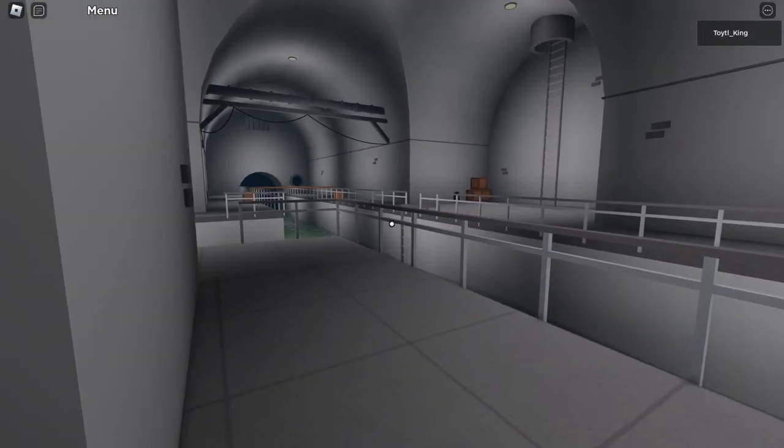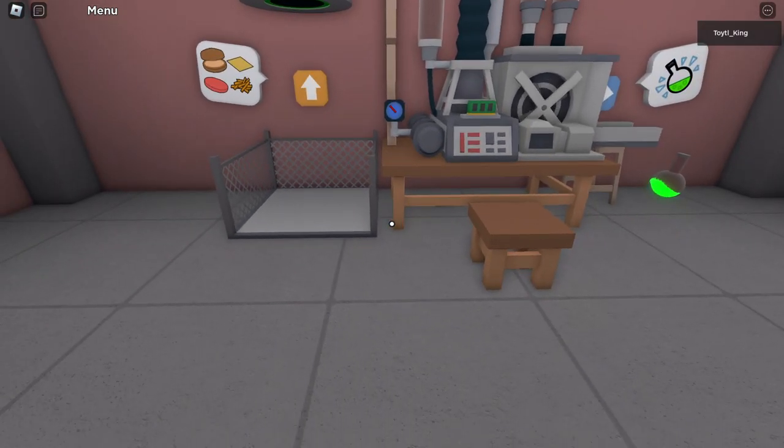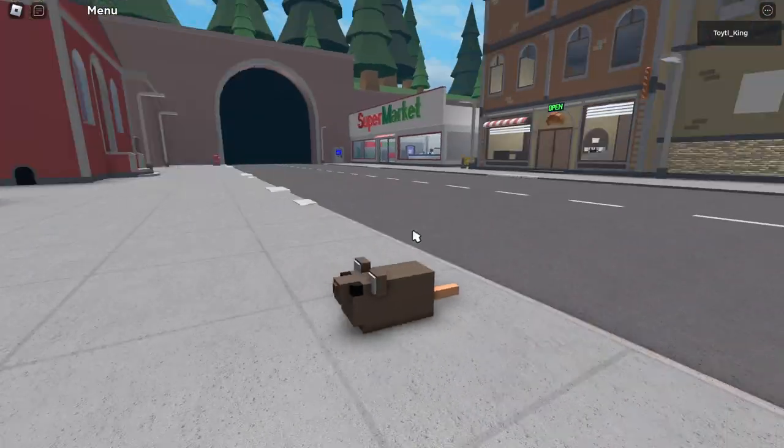But the entire reason we're doing that is to get items down here. Now we've got this lab area. If you already have items down here, you can turn them into potions. We've got some potions here - let's right click to interact with it and drink it.